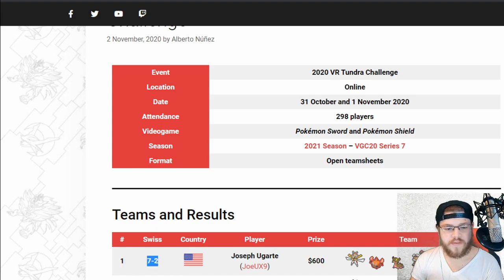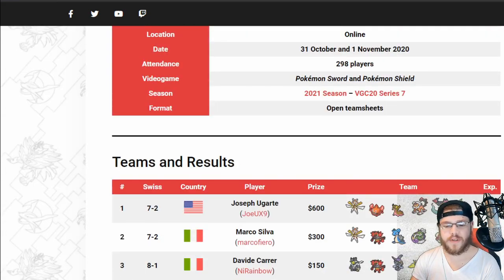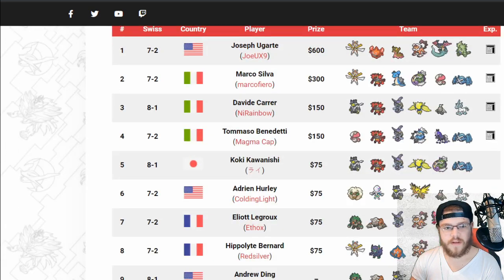Players that got first were going 7-2. It looks like 7-2 was the cutoff for top cut, so everybody that's X-2 seems like they probably made top. We do have Pokepastes for a lot of them, though they don't have the EVs — no spreads — but we do have the moveset, the item, and the Pokemon. So good stuff.